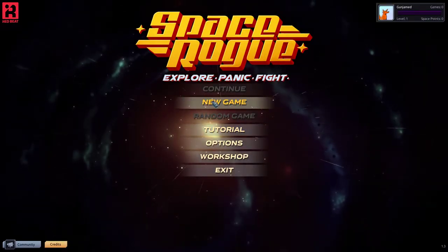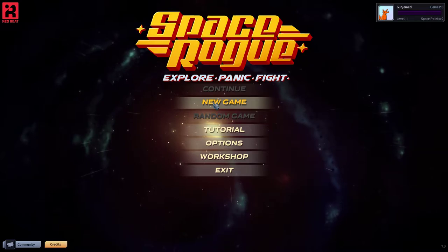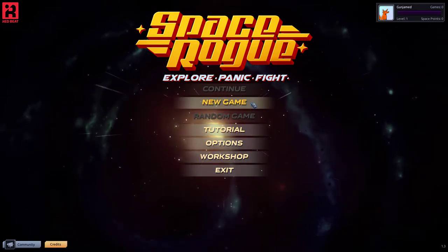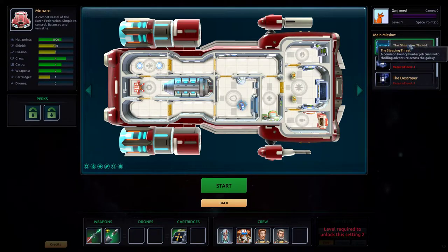That was the tutorial — only 13 minutes long, not half bad compared to some games where tutorials are three hours. I'm going to turn up the in-game music because it's pretty good. Starting a new game — can't unlock perks yet since they require level 4 and 15. We've got a combat vessel of the Earth Federation: simple to control, balanced and versatile. Main missions to go through!